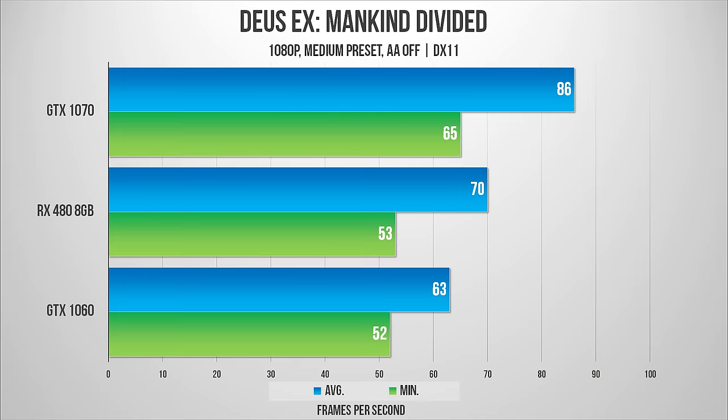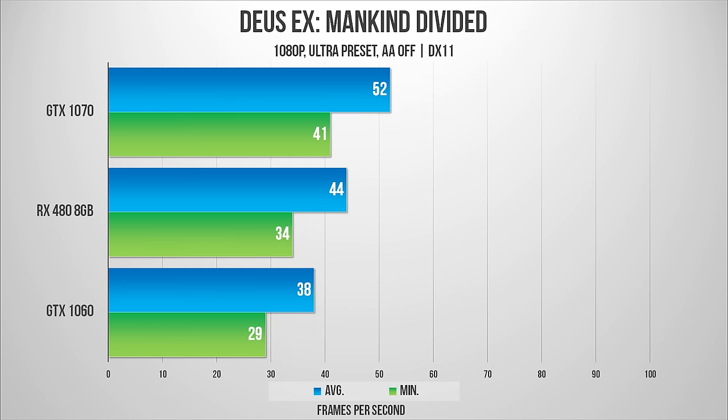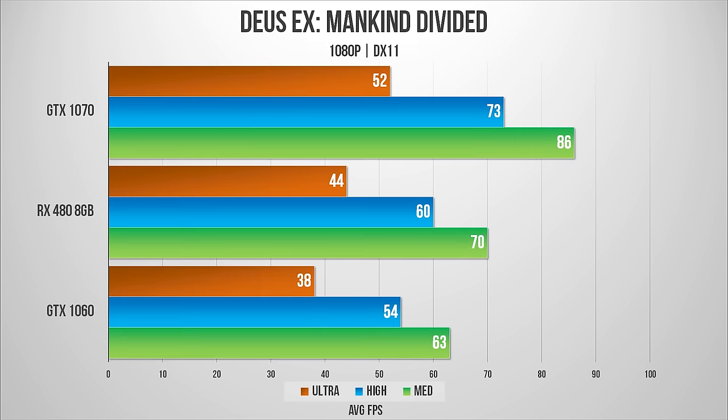It is a very demanding game, so let's dive right in with DX11 and our lowest medium preset. I will keep the x-axis static so you can see how much FPS changes from medium to high and to ultra. I've also included the GTX 1070 there just to see if the pattern remains the same on the green side. The RX 480 is giving us 11% better score on medium and high and a 15% extra boost in FPS at ultra preset for the averages compared to the GTX 1060.